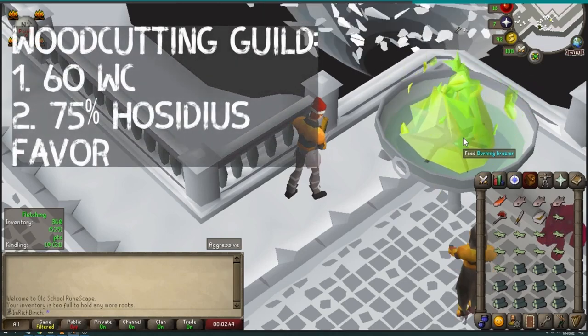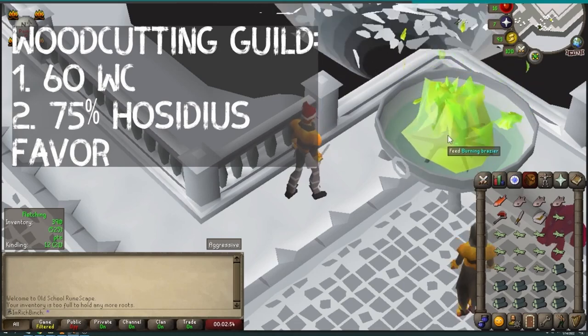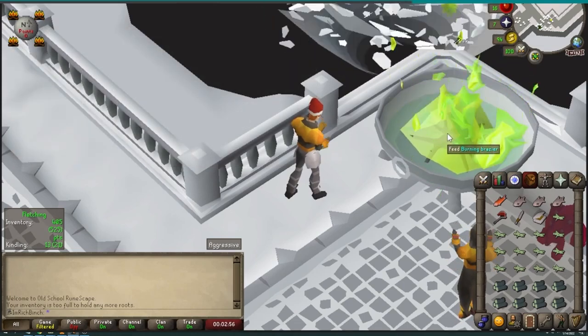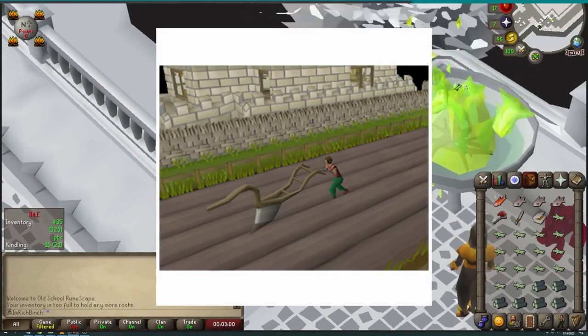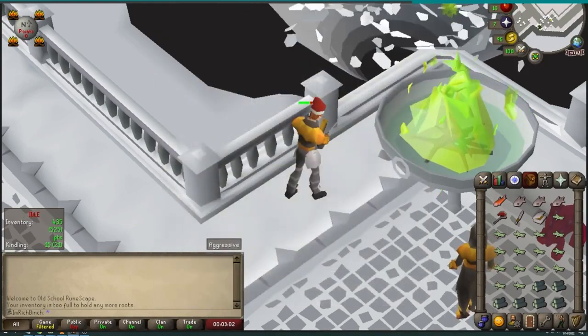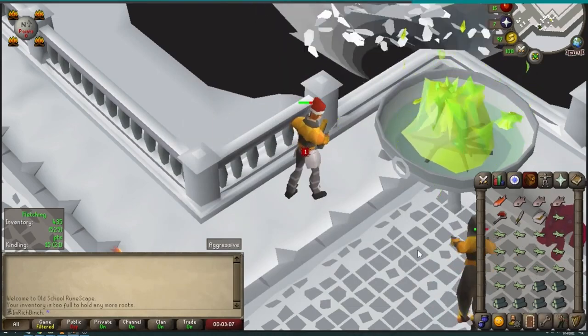The next thing is getting 75% Hosidius favor. This is quite simple but a little monotonous and takes a bit of time. What I did was plow fields until 45% Hosidius favor, which took about one to two hours — probably closer to one hour.